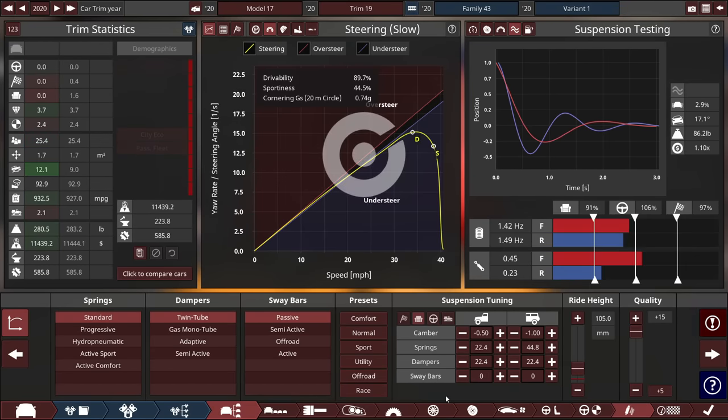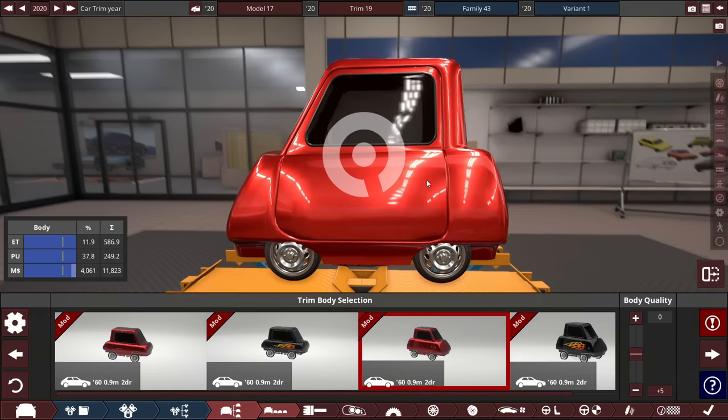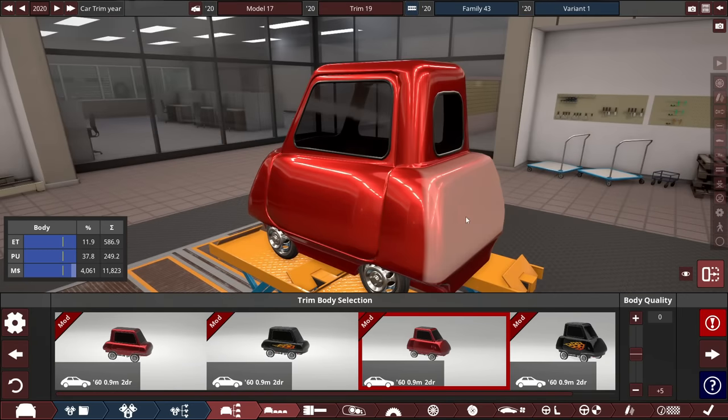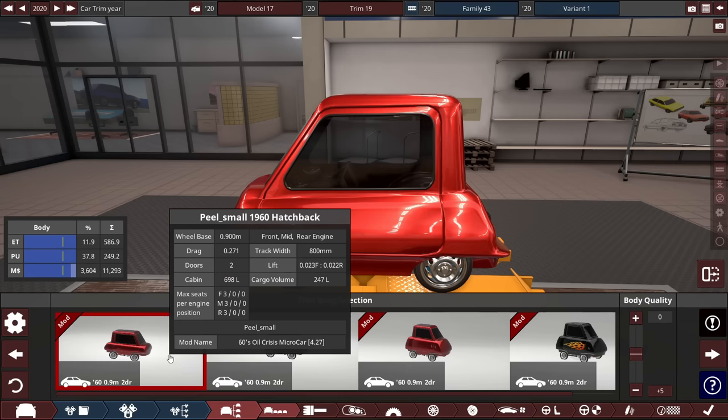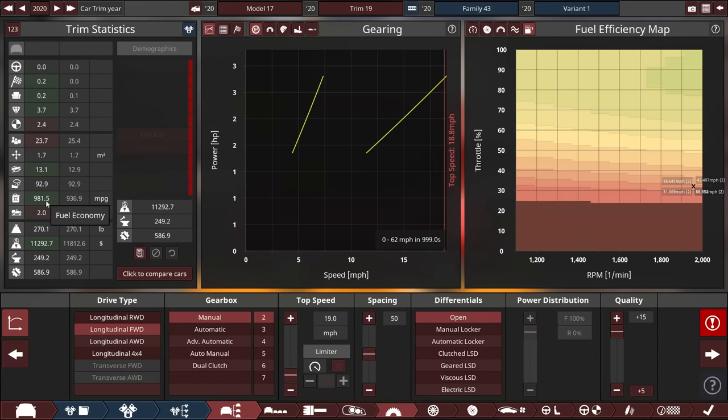The MPG rating we got as of right now is 936.7 miles per gallon. That's just right now — if I do a bunch of engine tuning, which is pretty much the forefront of this video. And by switching to the Peel's small body, we improved it to 981 miles per gallon just by mashing the body and choosing the right one.